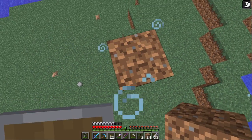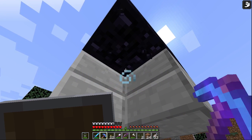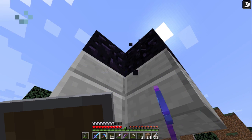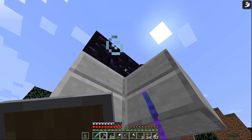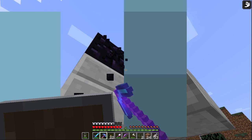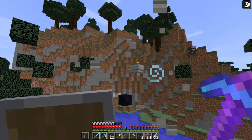The point of this whole exercise is to find a stronghold. If you don't know what a stronghold is, it's a buried dungeon-like structure. It contains, among many things, an ender portal. And the ender portal is what we need to get to the End.